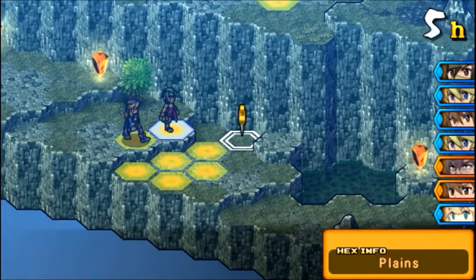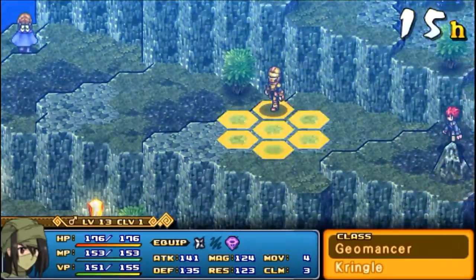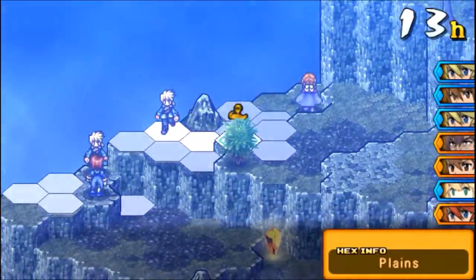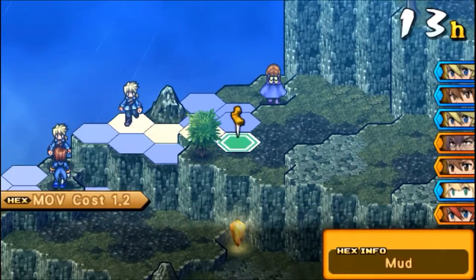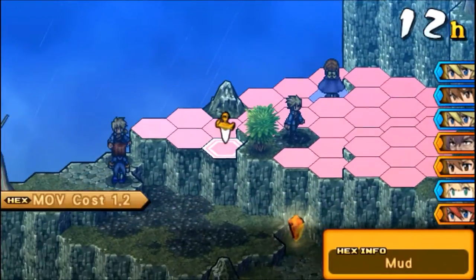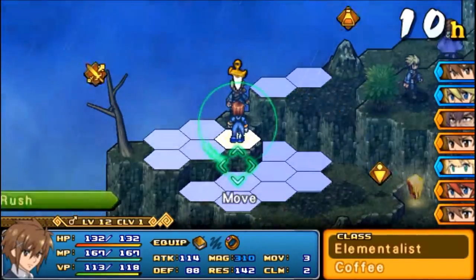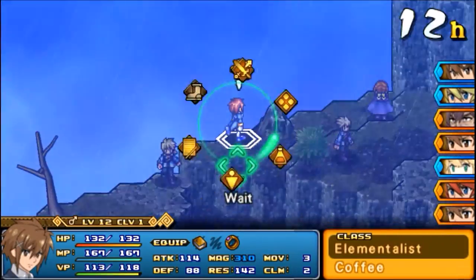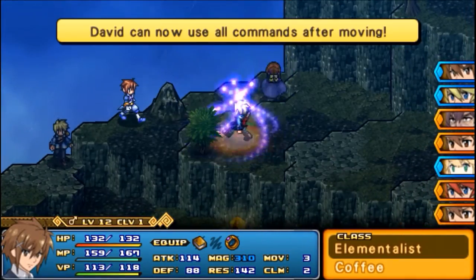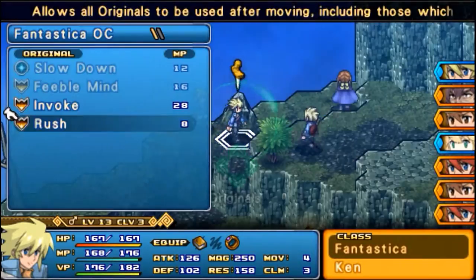So basically, if he's standing here, it would make all the different hexes into an earth hex. I'm going to move him over here. Those gems down there — if you stand on those gems, they will restore your MPs. That can be pretty handy, but for the most part, completely ignore them because they're kind of useless. Your MPs restore after battles anyway, so it really doesn't make that big of a difference, but it's there.